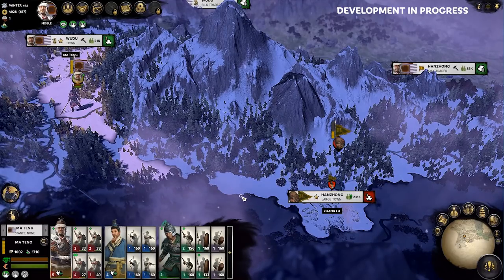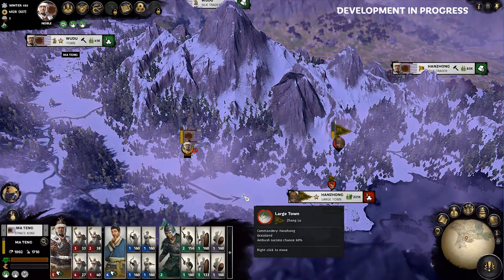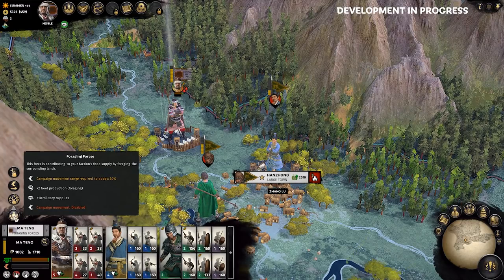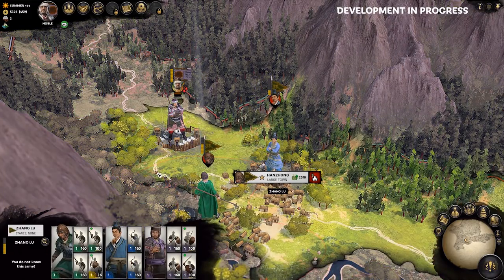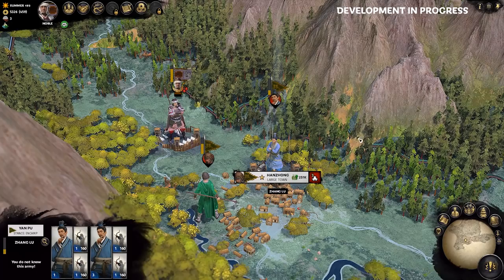He is surrounded by a full garrison and a supporting army encamped outside, most probably holding the military superiority right now. So my plan is to settle my forces tantalizingly in range of his town and use Ma Teng's foraging forces in camp ability, which gives me not only military supplies but also food production for my entire faction. I need to send him a message — I'm dug in and the war declaration has been made. I'm not going anywhere, so come and get me.